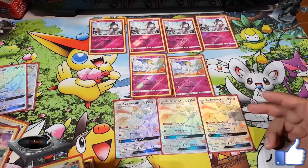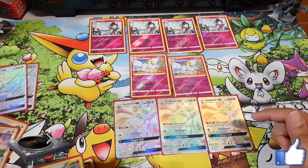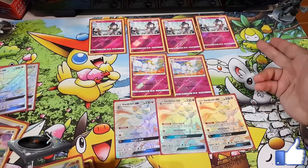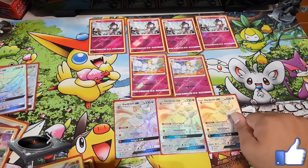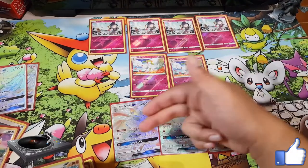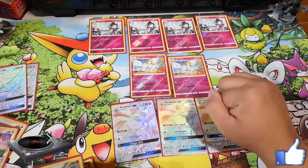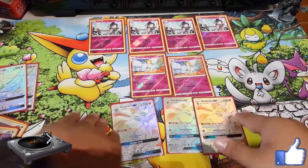Next we have three Gardevoirs — your main attacker. One energy for Infinite Force, which does 30 damage times the amount of energy attached to both active Pokemon. So if your opponent has one energy, that's already 60 damage. You can also use Secret Spring, the ability that lets you attach a fairy energy to any one of your Pokemon. If you have three Gardevoirs out, you can use each ability once per Gardevoir GX on your board.